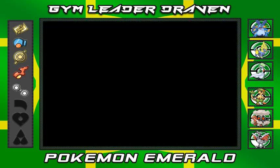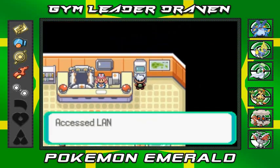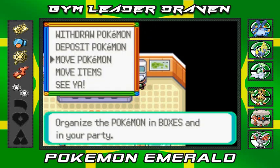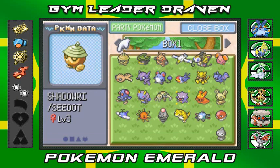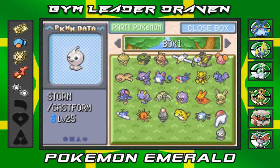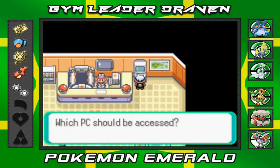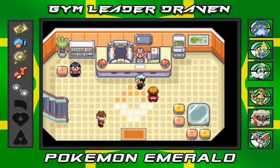Before we end this episode, let's see if we actually have a Vulpix or a Plusle. Checking the PC — no Vulpix and no Plusle either. So we're just gonna end the episode here. That's pretty much it for Fortree City, guys. In the next episode we'll find out what those hidden items are, maybe train a bit more, and then be on our way. See you guys in the next episode!